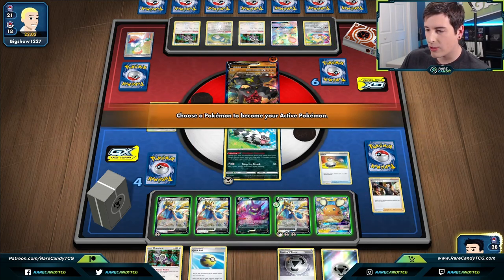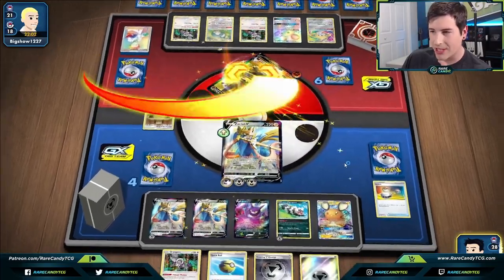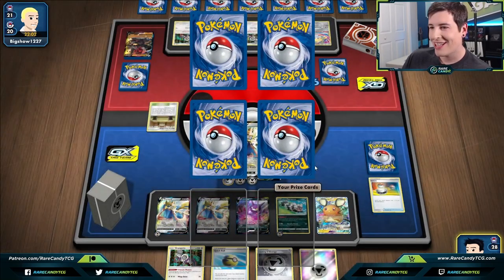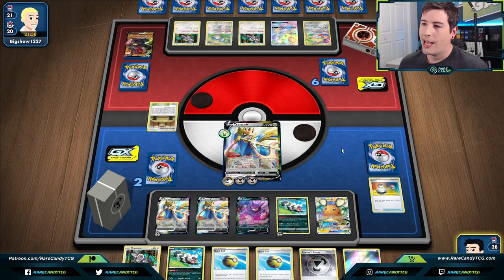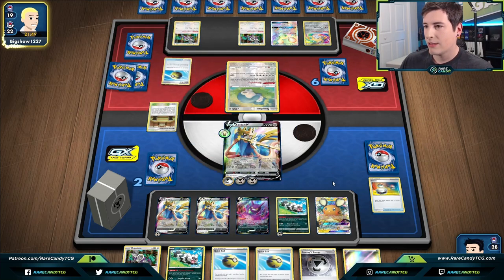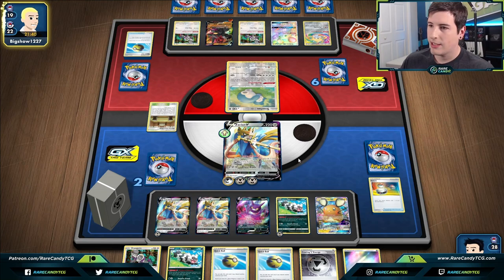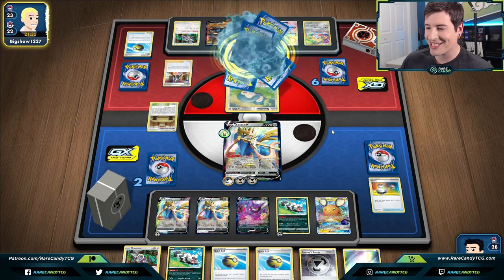I should have just hard retreated the Zigzagoon — my bad, got a little excited. Either way, I feel pretty good about the state of this game. If we have to hang back a turn and just Intrepid Sword, I'm fine laying low until we can get a Boss for game on the Dedenne. There's going to be another Coalossal — and Primate Wisdom. Even if they attack next turn they won't be able to one-shot us either way.